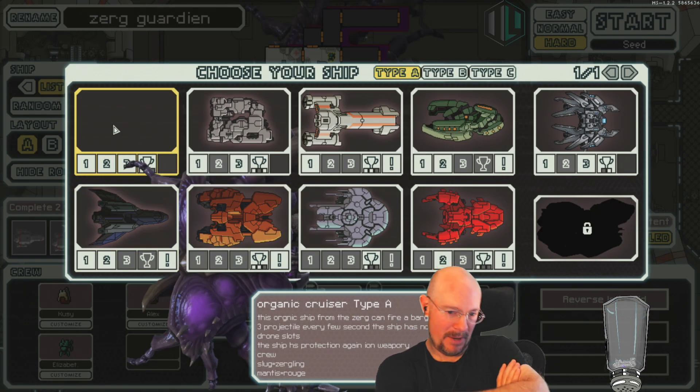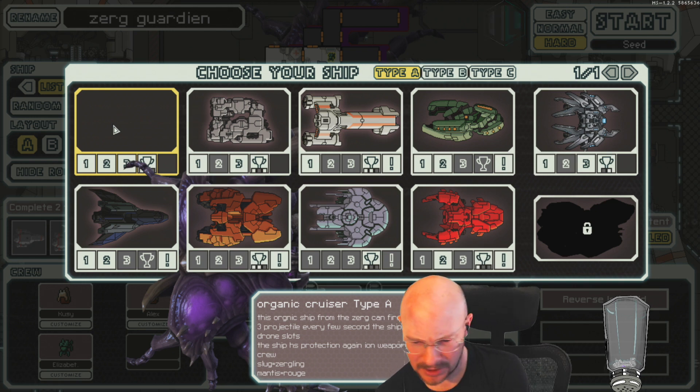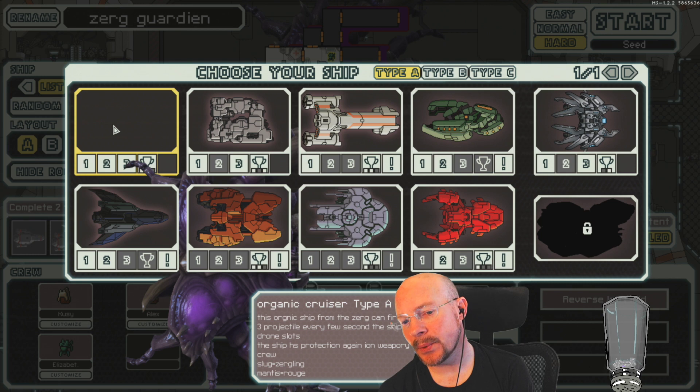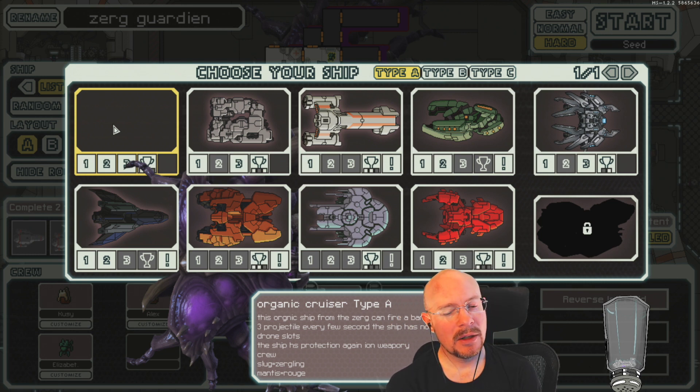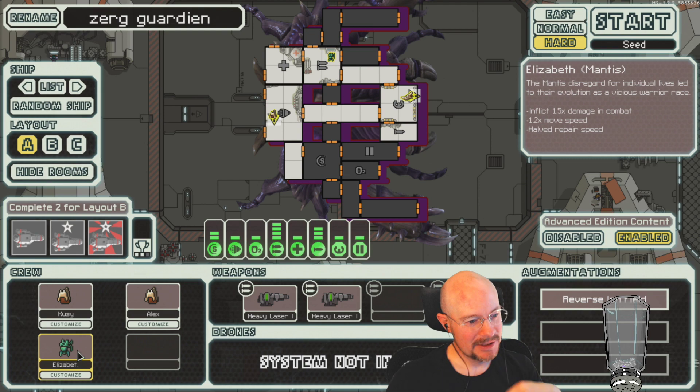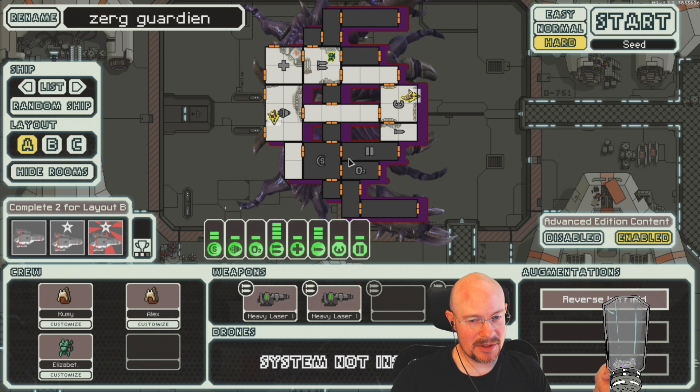Organic cruiser type A. This organic ship from the Zerg can fire a barrage of three projectiles every few seconds. The ship has no drone slots and has protection against ion weaponry. Slugs equal Zerglings, Mantis equal Rogues. I'm not sure what the Mantis equals — if these are Zerglings, the Mantis might be the Roaches.